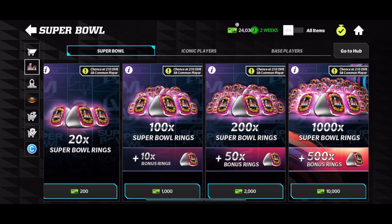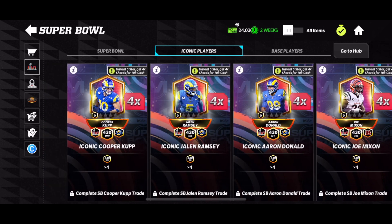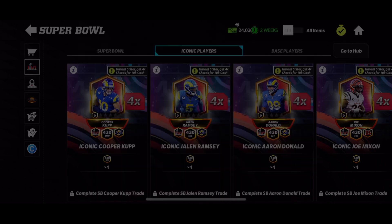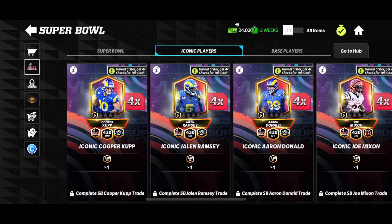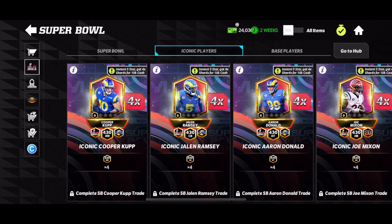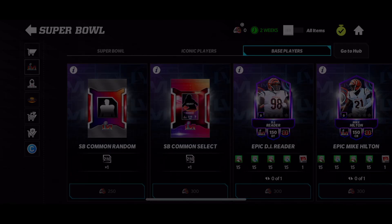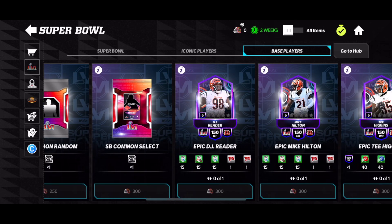For iconic players, once you complete a set you have the option to buy max rank — 10,000 cash for an instant 5-star if you've completed the set. In the trade section, all the Epic players are basically 300 rings including a common player. If you want a specific common player you need specific team players — Rams commons for Rams players — but I think there are only really two categories, so it makes sense to go with the random option to save yourself 50 rings and get as many commons as possible. It looks like a pretty easy, very simple promo to understand.